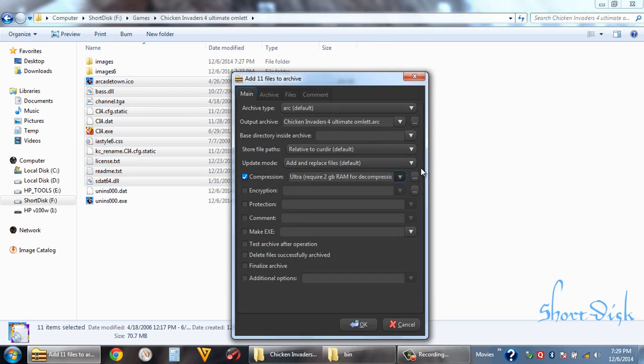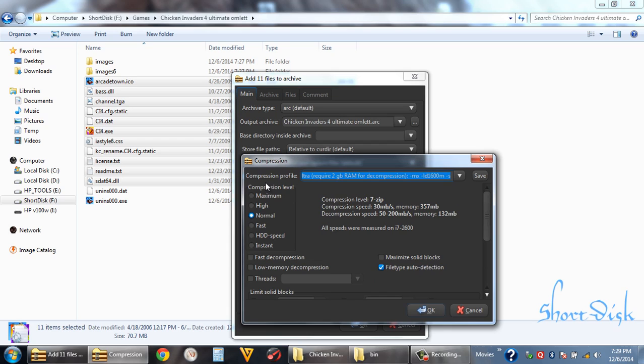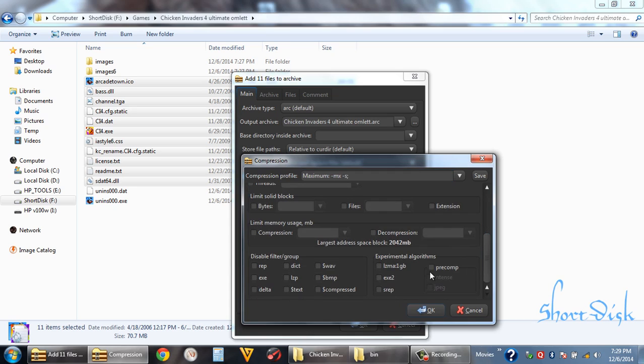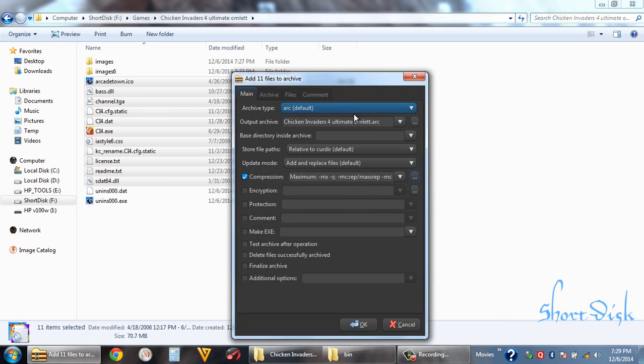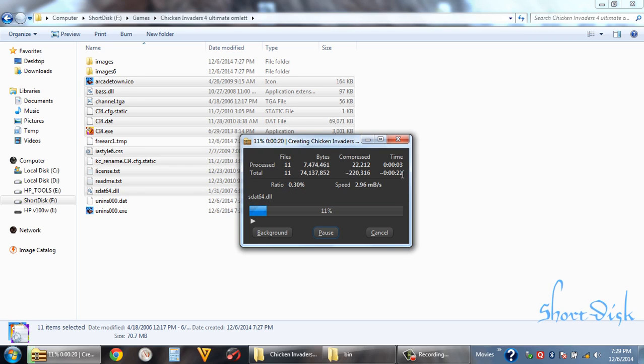Here we can use the command line for the best compression: maximum solid blocks, pre-comp — this is very important — and s-rep for ultra compression. You can use this internally but it takes much time for compression. That's okay.